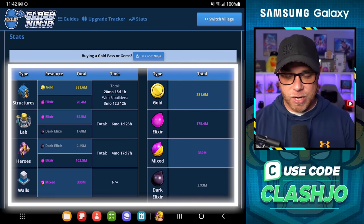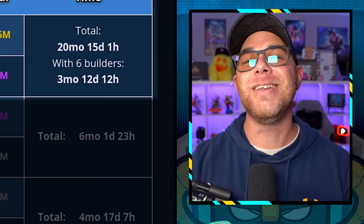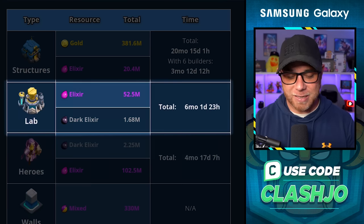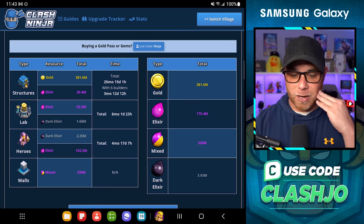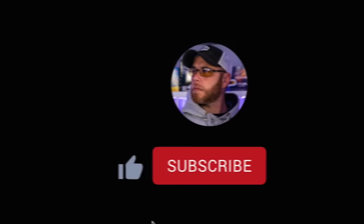Let's jump into our stats and see how much time is required to fully max out this base. When it comes to structures, we're going to need another three months, 12 days, and 12 hours. In 2023, it still takes three months to max out Town Hall 12 defensively and building-wise. Laboratory is six months, one day, and 23 hours — so we definitely need to start using more Hammers of Fighting to get that complete. And heroes, we've got like four more months according to this — that's gotta be mostly the Warden. So in order to move on to Town Hall 13, I'm thinking we're gonna need another four-ish months if we include the use of magic items, completion of Clan Games, and use of Raid Medals. But if you are playing free to play, stick with me and we'll get it maxed out.